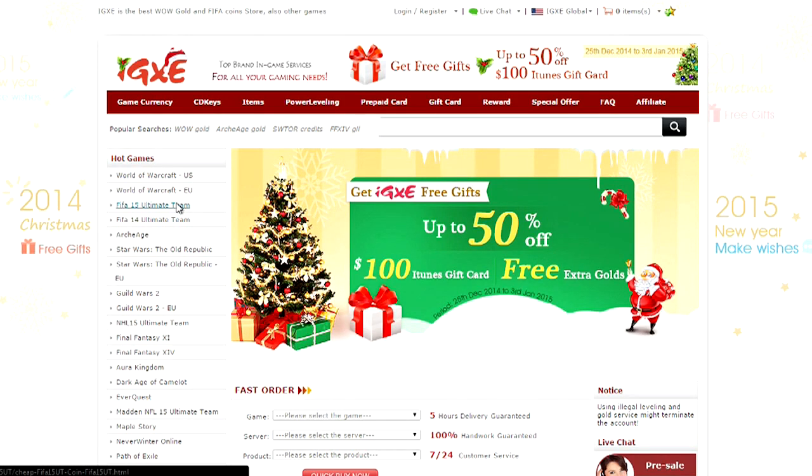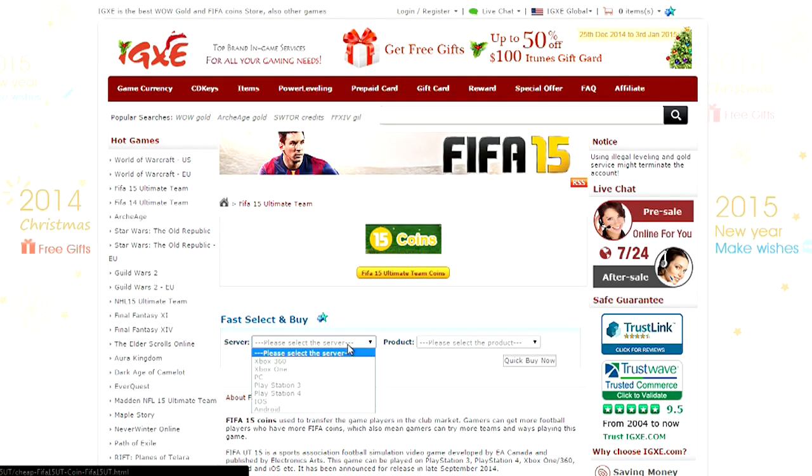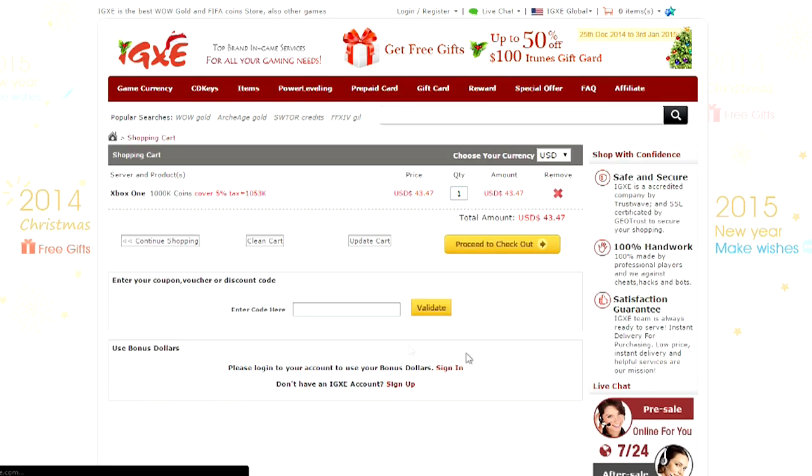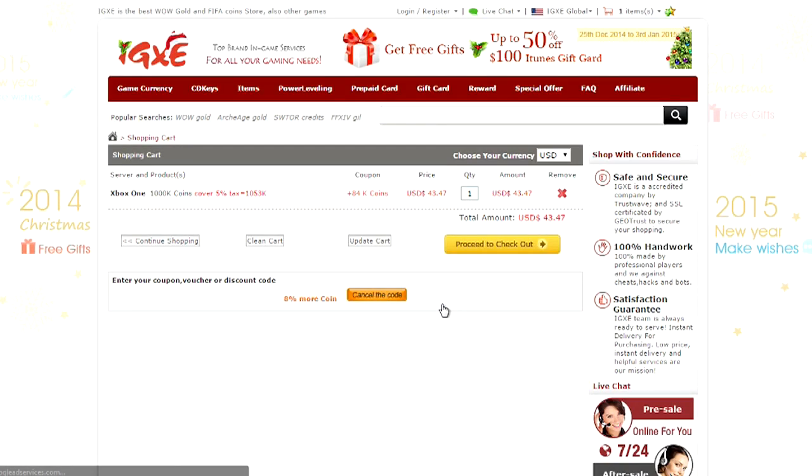If you guys are looking for cheap and reliable coins, make sure you check out www.igxe.com. Link will be down in the description. Head over to FIFA 15, get yourself some cheap coins, and use the discount code AJ to get 8% towards your coins. Not only that, but they also cover EA tax, so you're getting more for your money.